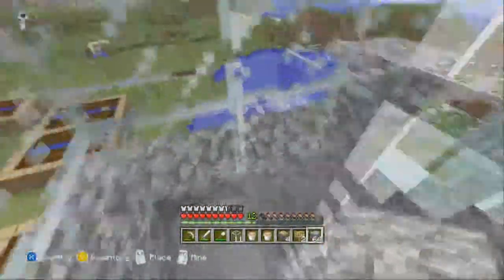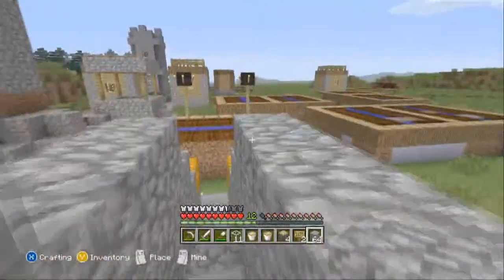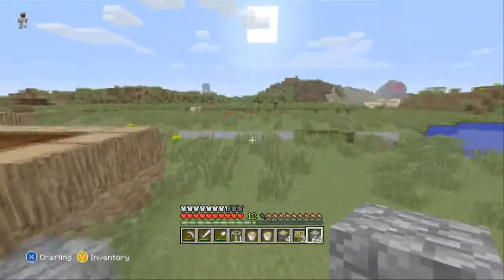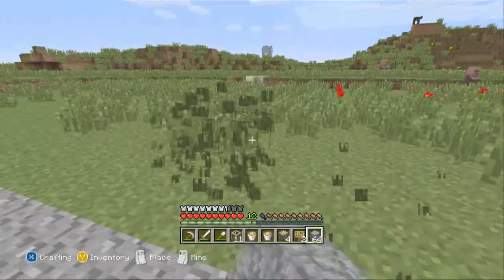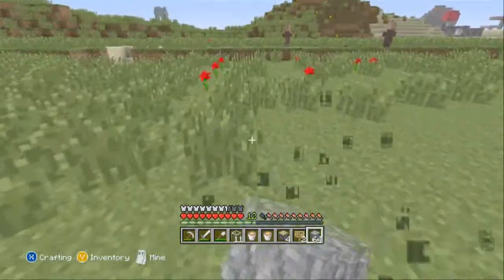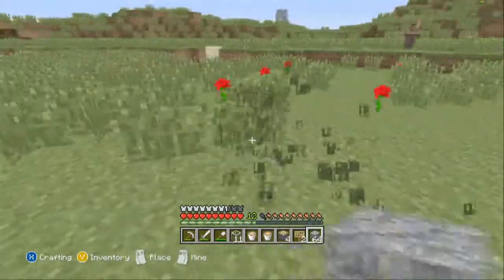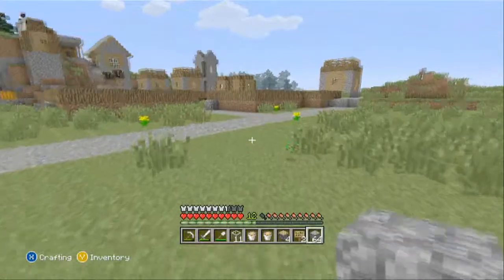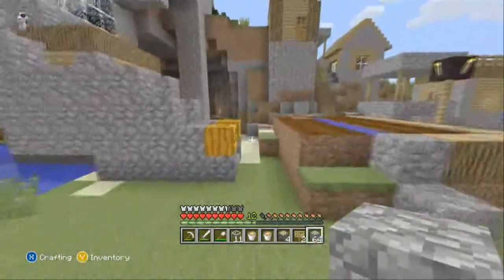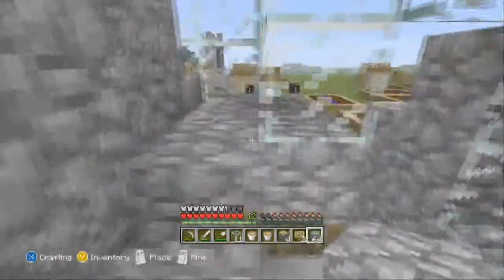We'll be moving out of this place anyway, but let's get to the cow farm. Where I want to make it - we're going to be making a little base instead of living in an NPC village house over here. This is a nice flat area, so what I'm going to do is make fences. Cobble is fine though.